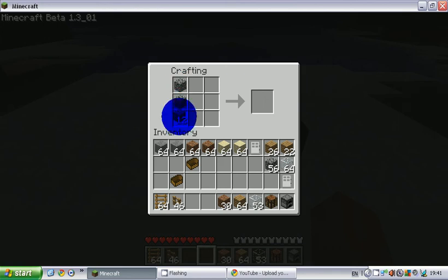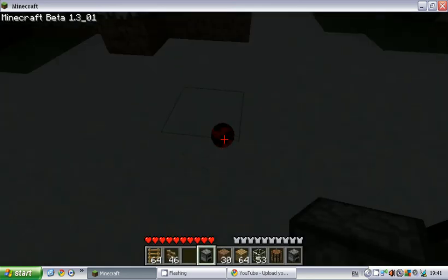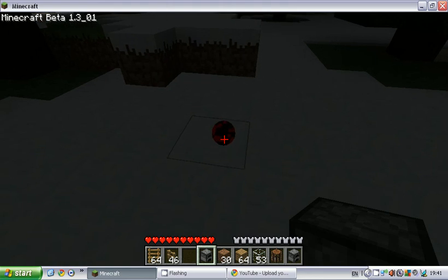Put cobblestone around the edges — don't put anything in the center, just place it all around so it makes a hollow square. Once you've done that, put the cobblestone back and you've now made a furnace.